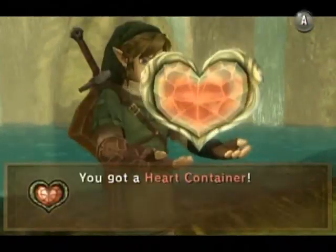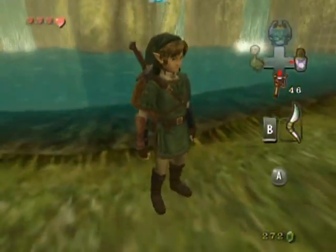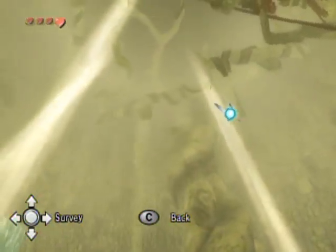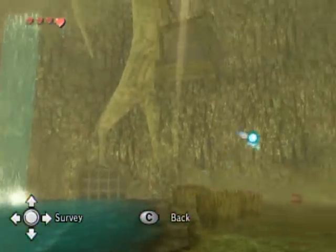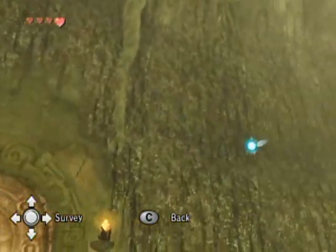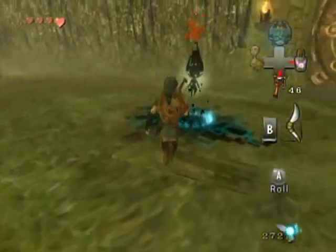Grab it, grab it, grab it! Watch the upper left corner — you now have four. Take a look around this room before you leave; it is really beautiful. It wasn't before, obviously, because the parasite was here. Gorgeous — all right, let's get out of here.